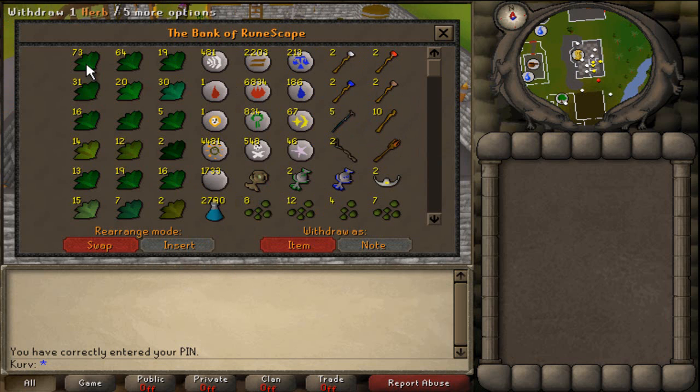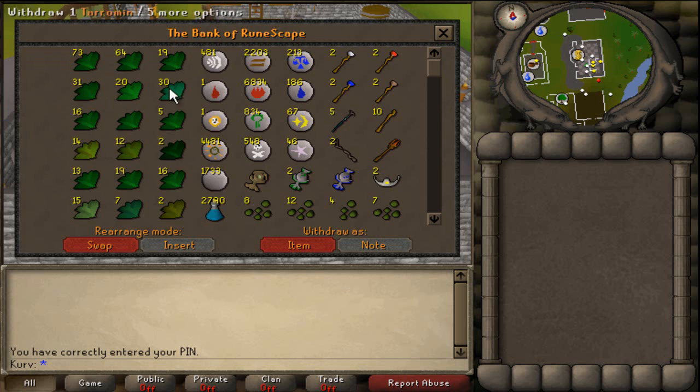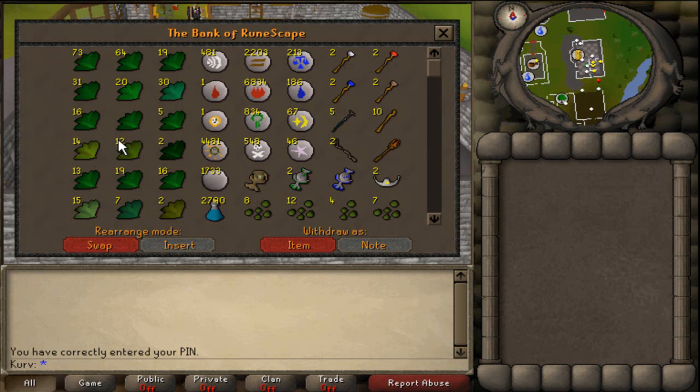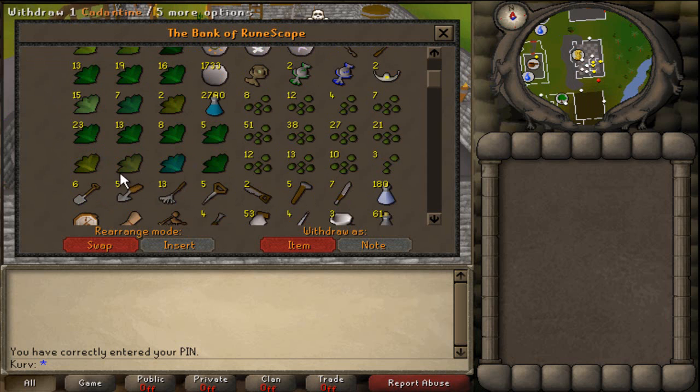My herbs are set up in a way where it's the herb and then the actual unidentified one below it. So for example, these are harralanders, these are ranarrs, these are toadflax, etc. So the irits, avantoes, kwuarms, snapdragons, cadantine, lantadymes, and dwarf weeds — those are the ones that I do have.